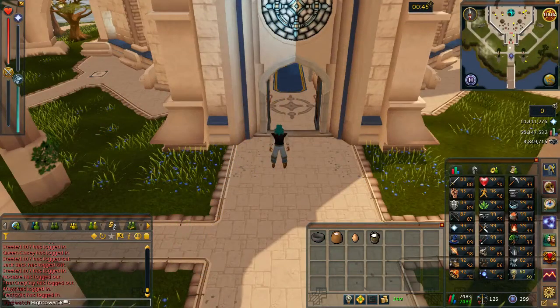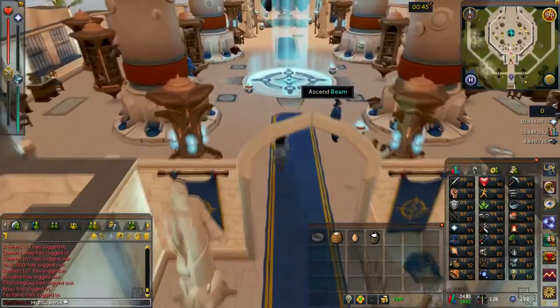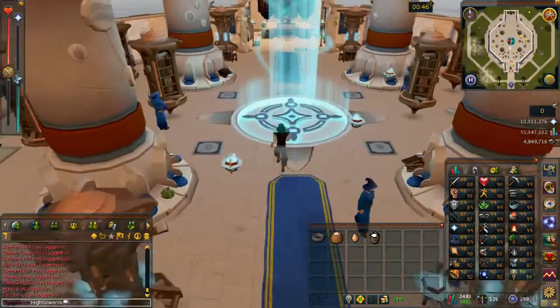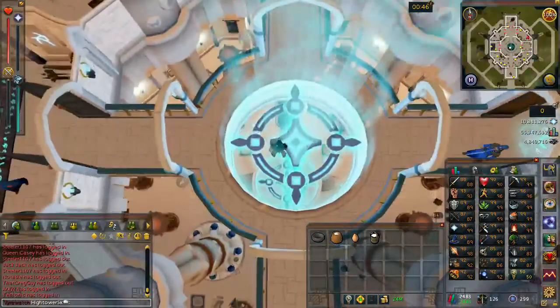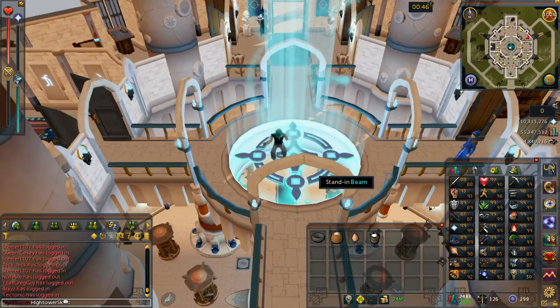Once you arrive at the Wizard's Tower, go ahead and enter inside. You then need to go up to the second floor — this is UK floors, so this really means the third floor. We're on the ground floor right now, so you'll go up to the first floor and then the second floor, meaning you need to ascend the beam twice.